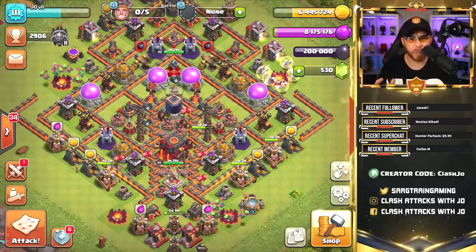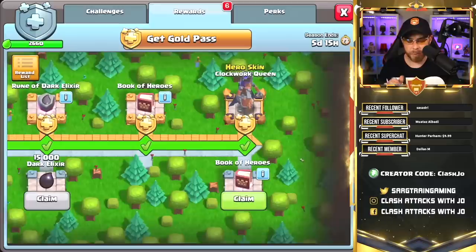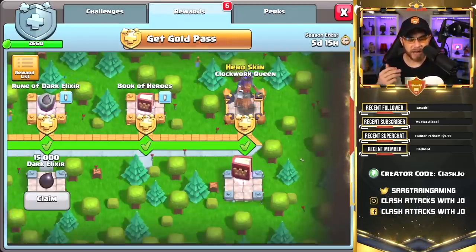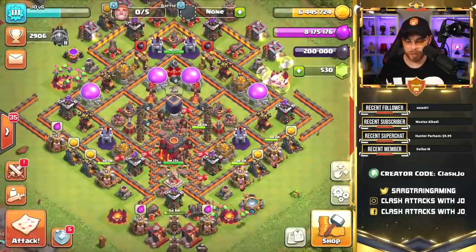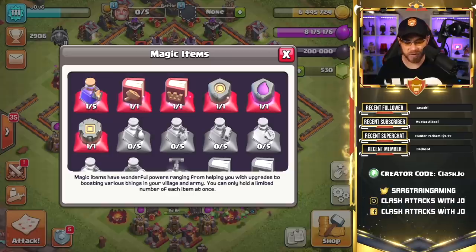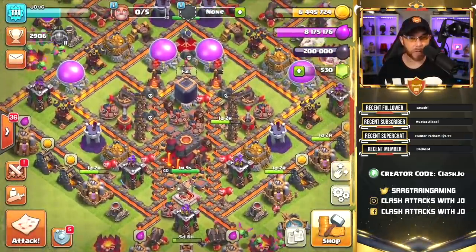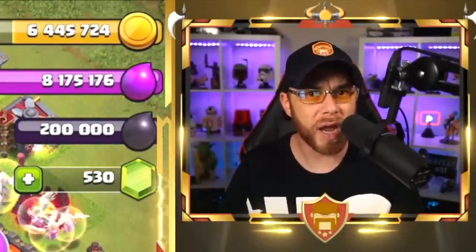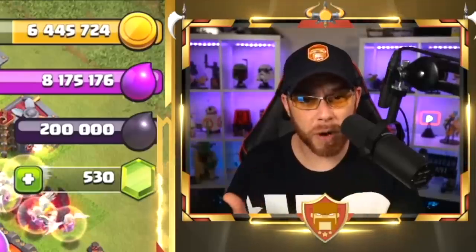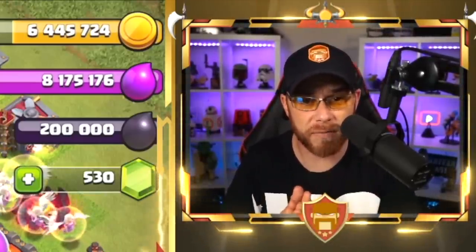I just kept upgrading stuff without paying attention to timelines. The Season Pass has a Book of Heroes available that we can claim right now, and it goes to your Town Hall. We cannot carry more than one Book of Heroes, and our heroes are maxed out. But when we go to Town Hall 11, we have 10 additional levels to do, so that one Book of Heroes will go towards that immediately when we move from Town Hall 10 to Town Hall 11.